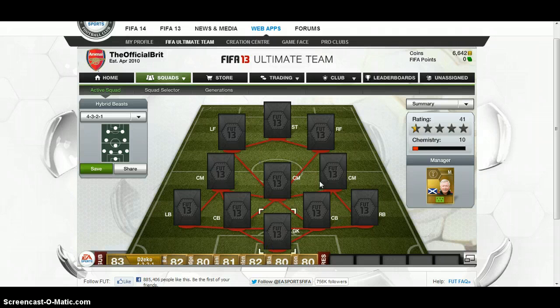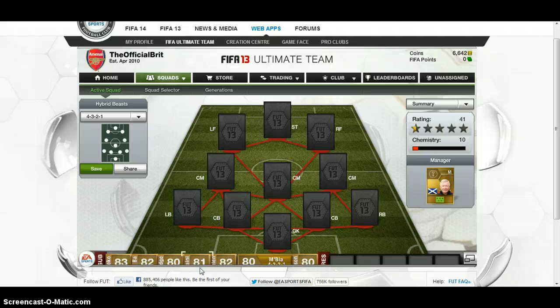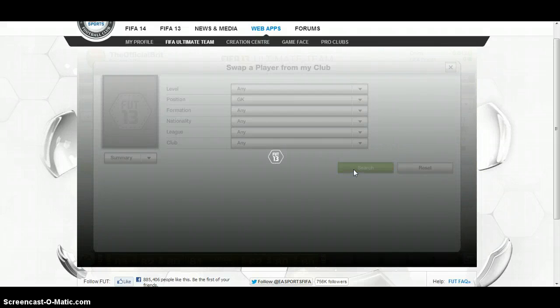I'm playing a 4-3-2-1, and this costs about 250,000 coins. So this is my bench — check it out, a bit of Premier League here. But the squad itself is a really good mix. We're going to start with our goalkeeper.